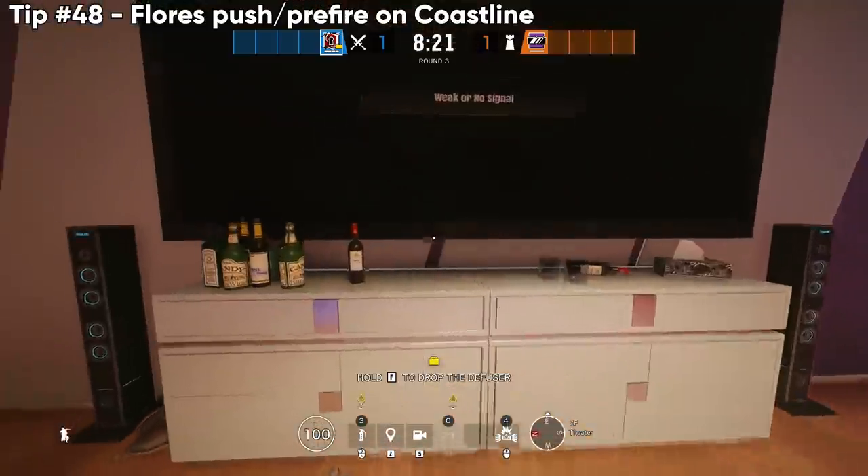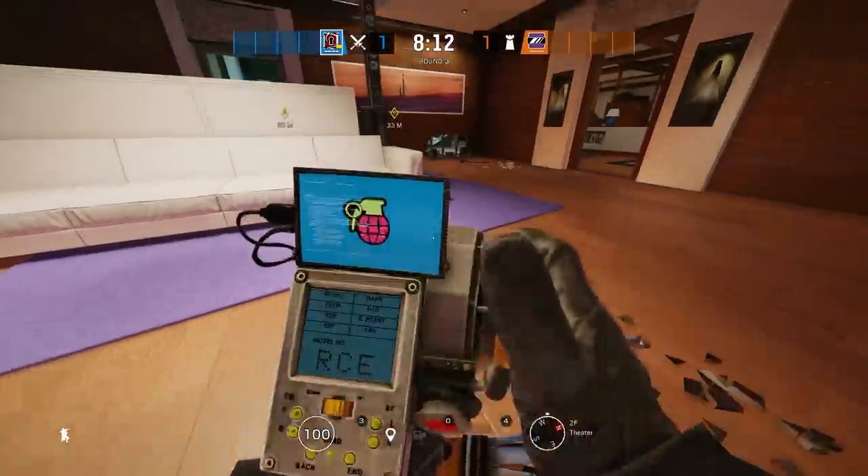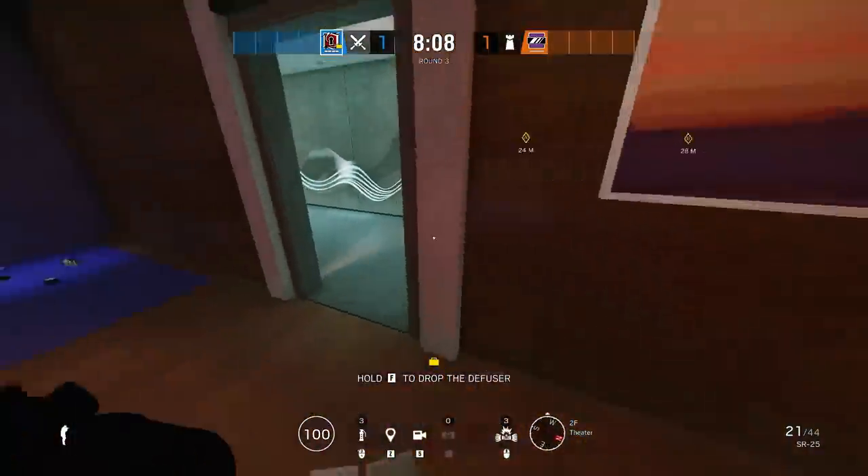Jumping over to Coastline, there's a spot where you can pre-place your Flores drone and it drives itself all the way to the defender to help distract, allowing you to make an easy push to take them out.